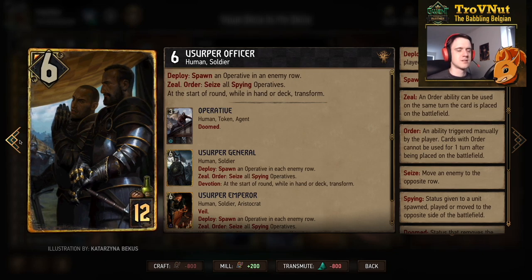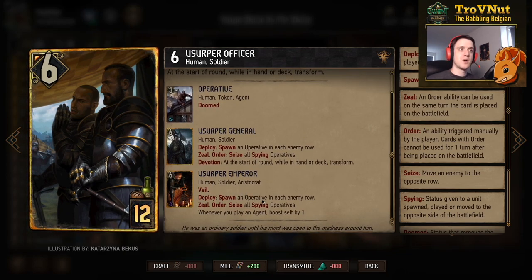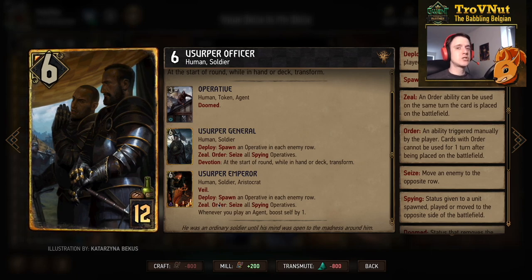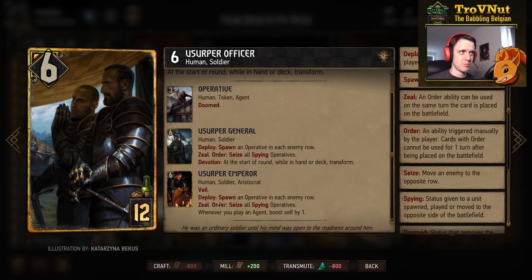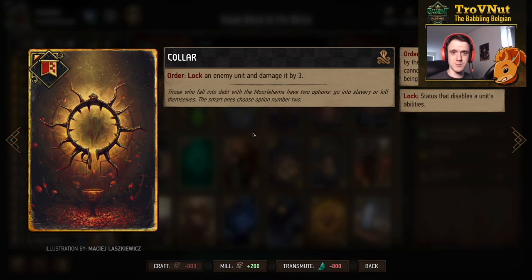The Usurper Emperor is a must-include in any Nilfgaard devotion deck. Since it's a Devotion deck, he goes all the way. On deploy, he spawns an Operative on each enemy row — three-power agents with spying, which gives Seditious Aristocrats extra boosts. With Zeal, you can seize all the spying Operatives immediately. His passive boosts himself whenever you play an agent — and almost all our disloyal units are agents. This card can go to the moon, especially if you spawn more Duchess Informants.